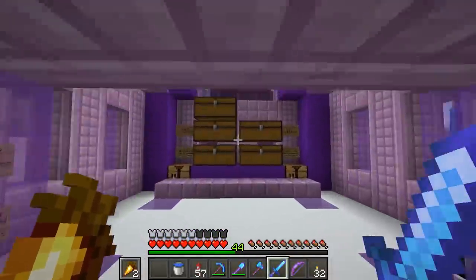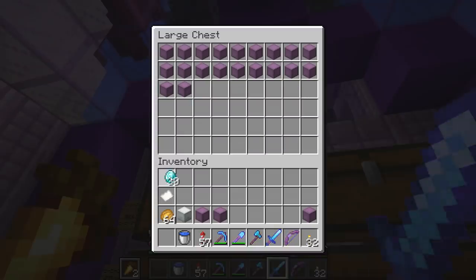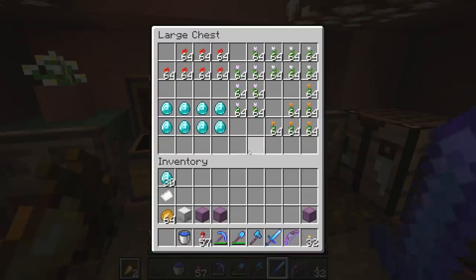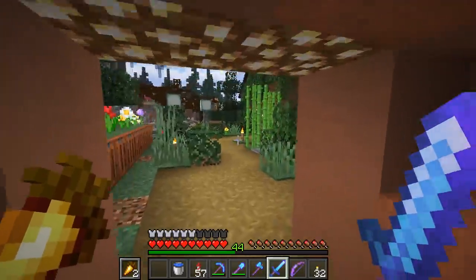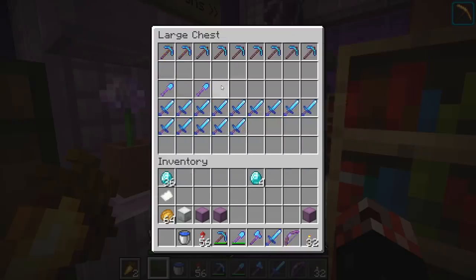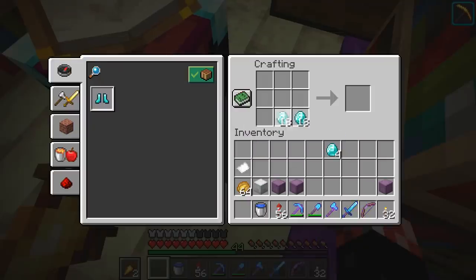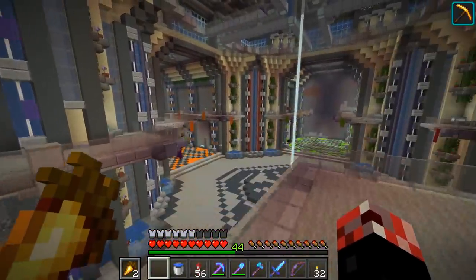Starting off with the Shulker Box Shop - nothing in most of them, but we've got a little bit in there - 30 diamonds, nice little start. Flower Port Shop - nothing in most, but we've got eight here. As you guys know, we have a business venture with Izuma, so there'll be four diamonds for Izuma right there. And finally the End Loot Shop - we do have a couple of diamonds in there. So 36 diamonds, or four diamond blocks worth, which is very nice.